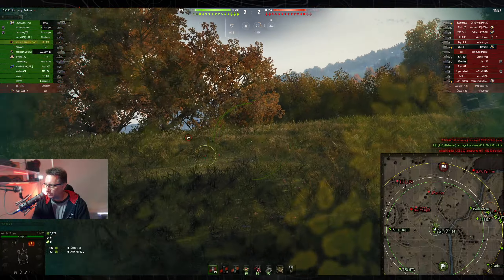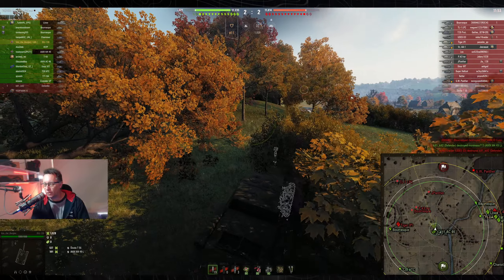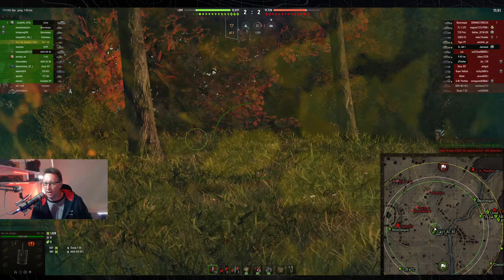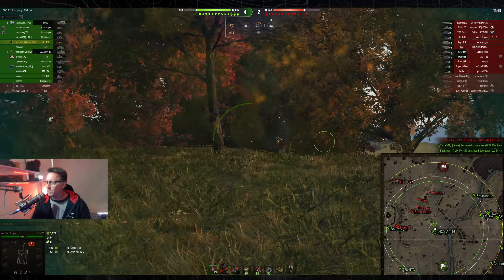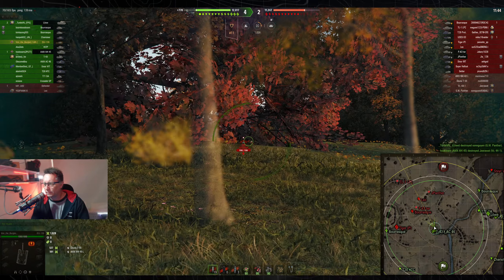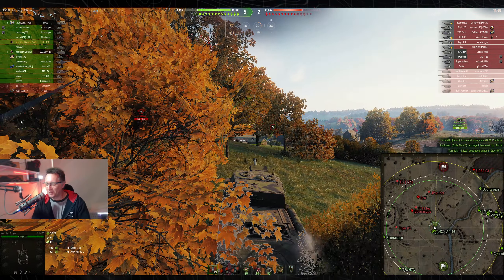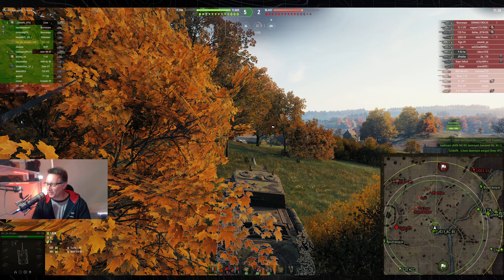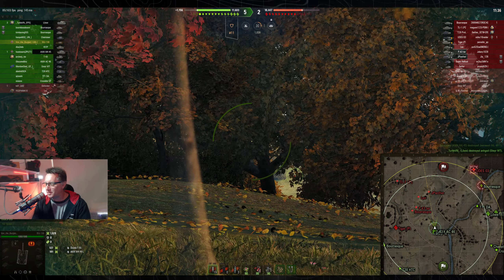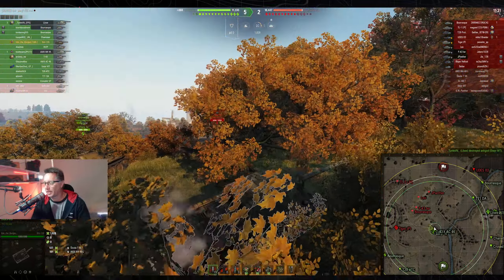Clan Wars, advances, platoons, guaranteed good times, and 1AR shenanigans on a Saturday night. 4-2 the score, we're on Redshire. The Udes is getting a bit of attention from the Barask and a few light tanks and heavies on the east. Von the Burglar says rightio, he can't shoot the Udes — a little bit out of render range.